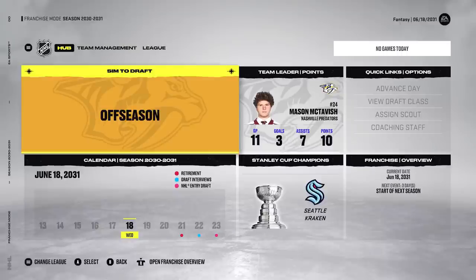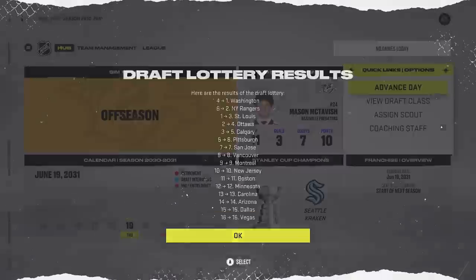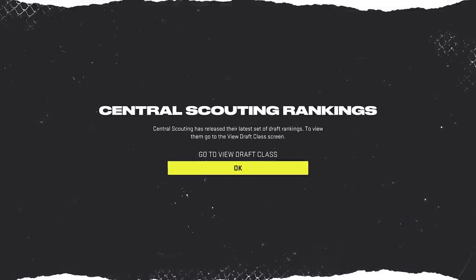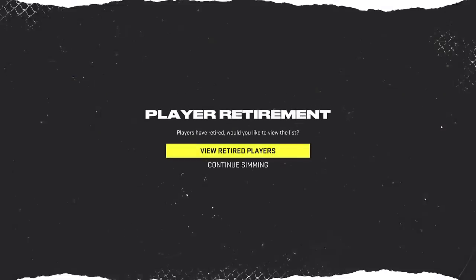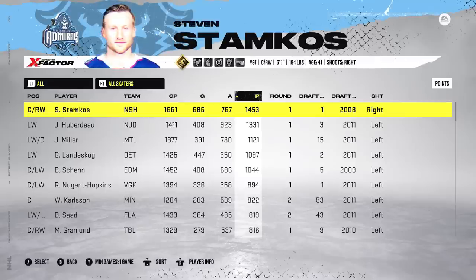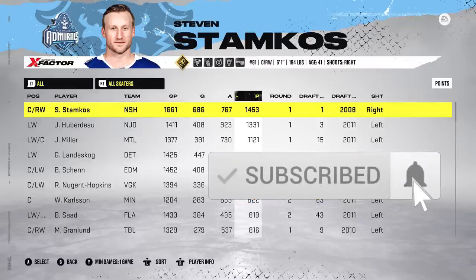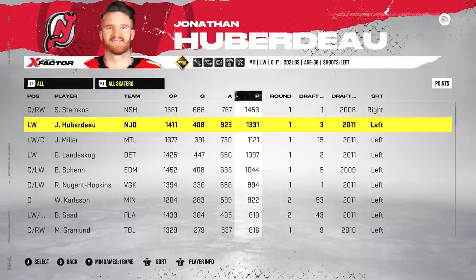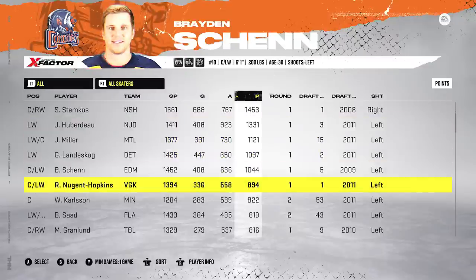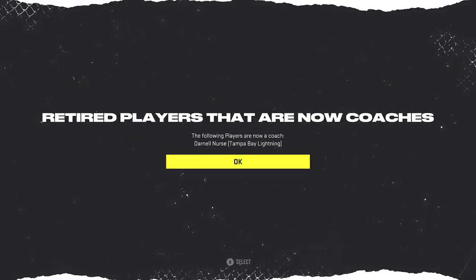That's where we're going to end the episode and the series. But actually, I want to sim to see retired players — I want to see if the captain Steven Stamkos retires in our final year, because that'd be kind of crazy. Wow, how perfect is that? At the top of the list, Steven Stamkos — after 10 seasons with us, he knows I'm stepping down as the GM. He also decides to step down and retire. Some pretty good company — Huberdeau, Miller, Landis Kog, Shen, Nuge. Thank you so much for supporting this one.